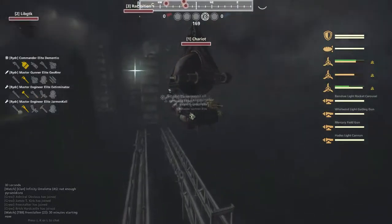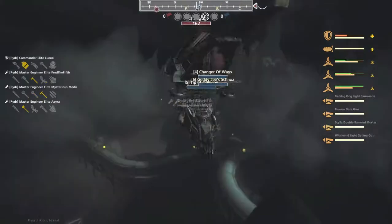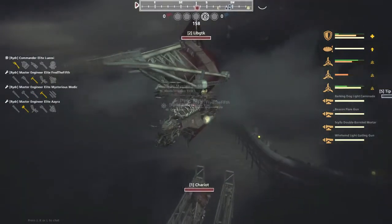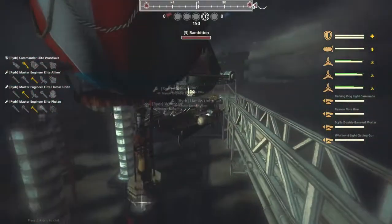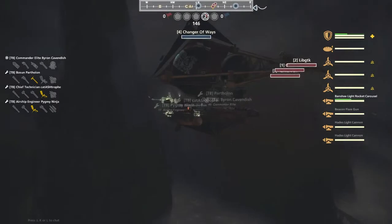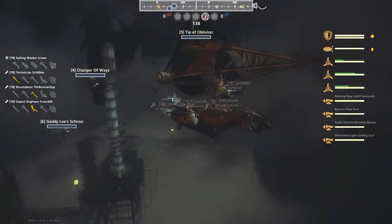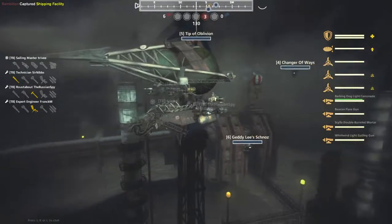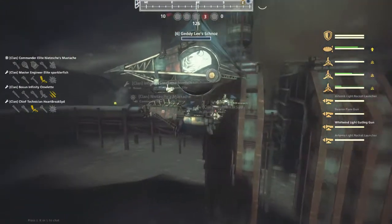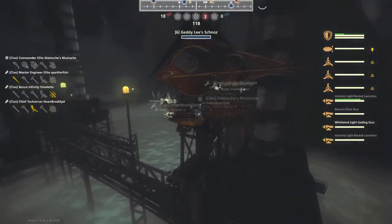On the front, the Hades Merc with a side carousel and Gatling gun. Second, on the LibGTK we have a front gap mortar and a side carronade flare. On the Immortal Rambition we have a front gap mortar classic and a side carronade flare. On the blue team there is the Changer of Ways, a Pyramidion piloted by Byron Cavendish with double Hades and banshee flare gun support. Next is the Tip of Oblivion, another Pyramidion piloted by Trevi — gat mortar classic with carronade flare support. Finally, Getty Lee's Schnoz, a Pyramidion piloted by Nishday with an Artemis, Gatling, another Artemis, and a flare gun for support.